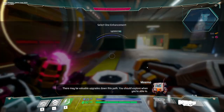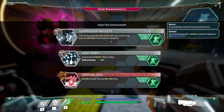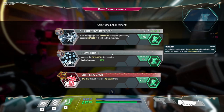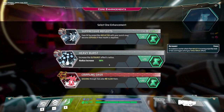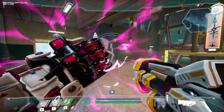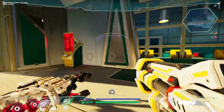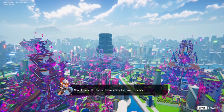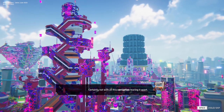I like the animations — they're really slick. Foes hit by projectiles reflected with your punch may become exposed if their health is depleted. Increase the outburst effect's radius. Dashing through foes also slows them. Heavy burst seems okay. I'm not sure how to do the heavy burst. New Elysium doesn't look anything like how I remember — the place is all purple and corrupt-y. They're literally calling it the corruption? That's funny.